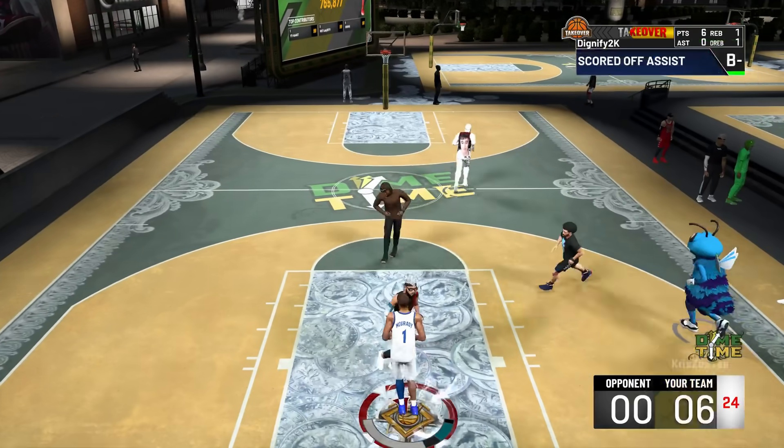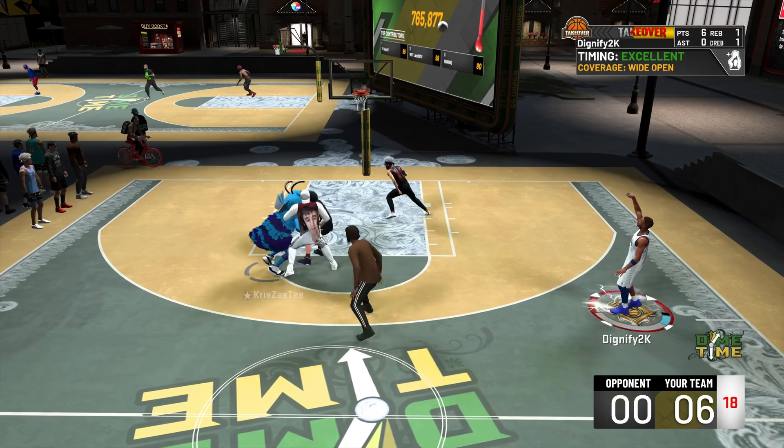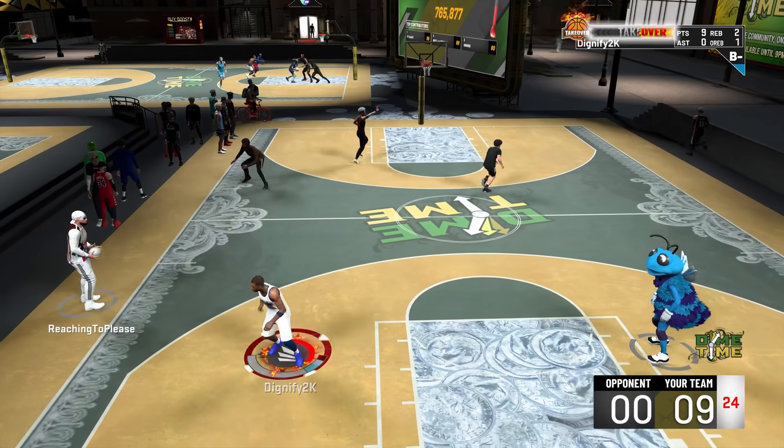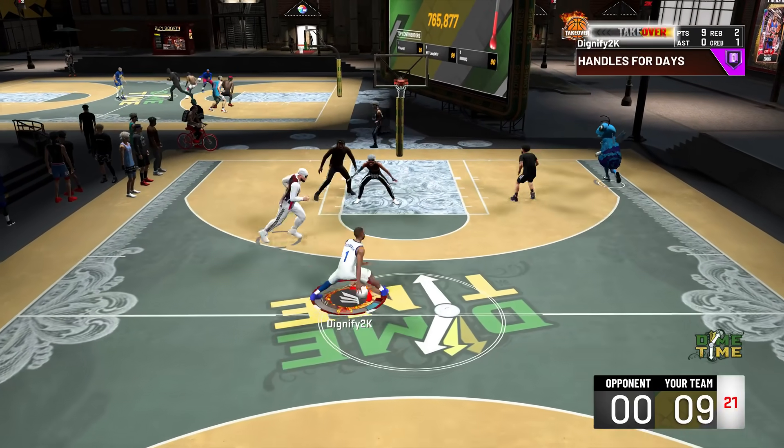Six foot eight this year, you kind of lose a lot. I don't even think you can make a six foot eight shooting guard, so you'd have to go to small forward. And to be honest, it just didn't look right — small forward pie charts are trash. But this six foot seven, I'm telling you, this build is lethal.